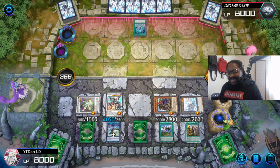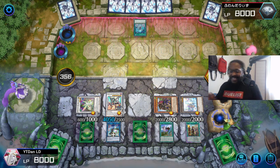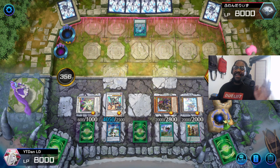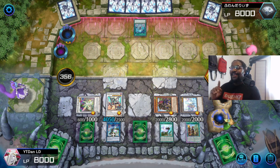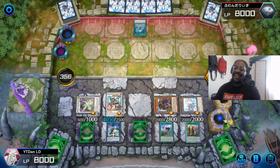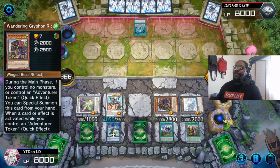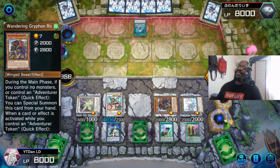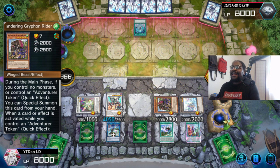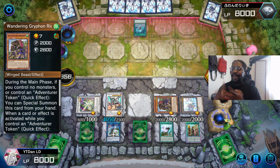But it's all right. This really makes up for that last hand I got where they gave me two Ash, two Caught by the Graves, and a Crossout Designator. Who opens like that? Typically you want to open with one card that can get the Adventure Engine started, Sangan, and anything else — which is why I run it at max.